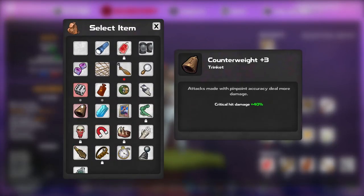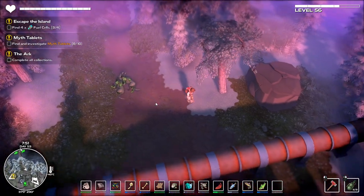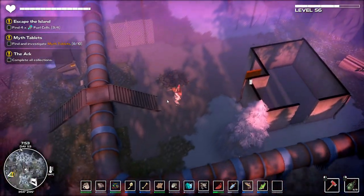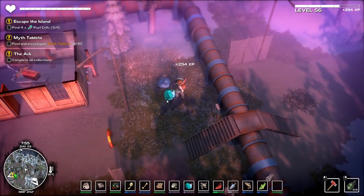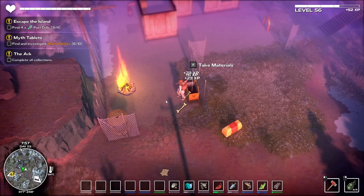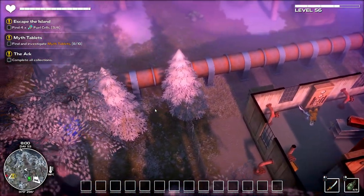I quite like this damage perk - if we land a critical we get a load of damage. I can't break that structure yet, it requires quite high damage. Let's go over there and break this as well, might as well get more resources and experience. There's the mana rift out here - let's do that. We can always come back to it.